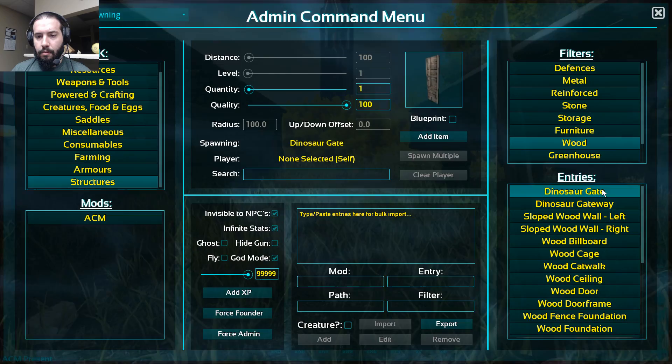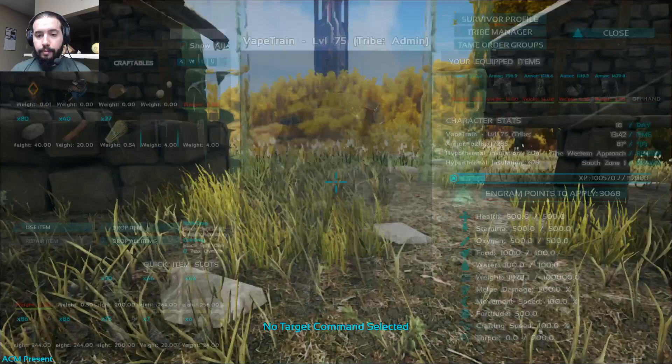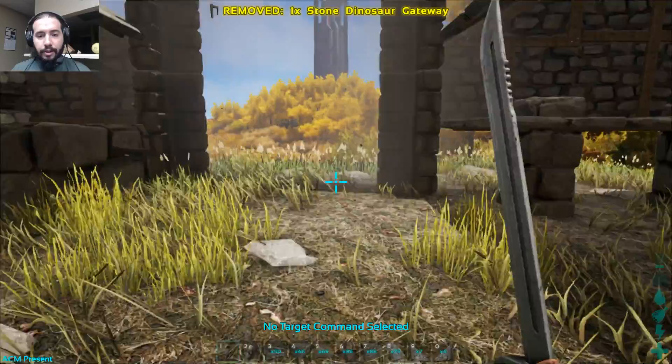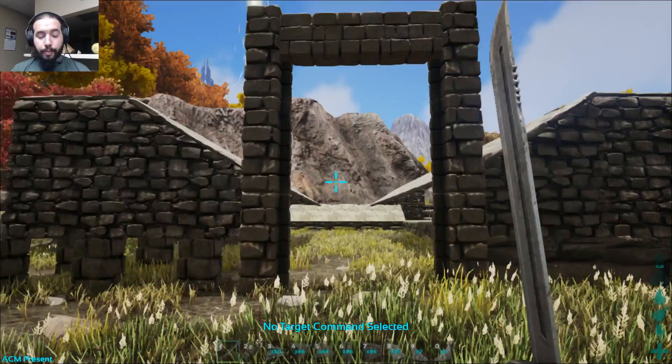I'm just going to do a wood one because I don't care. So we've got a gateway! Whenever it comes to lining up gates when you're not using a snap point, I always like to look at it — if it's overlapping with things it might turn out a lot better because you actually have sealed spots on the side. Look at that — almost perfection! Almost absolute perfection. I'm pretty good at placing gates.